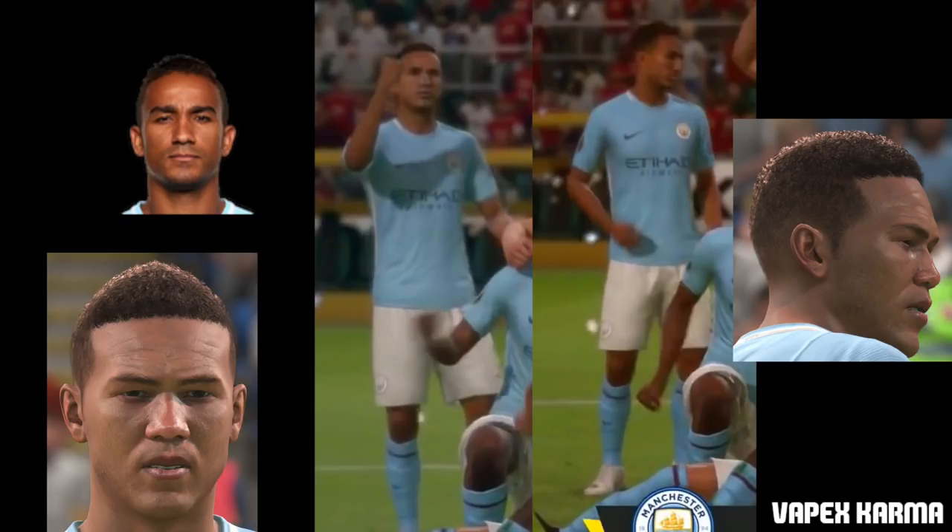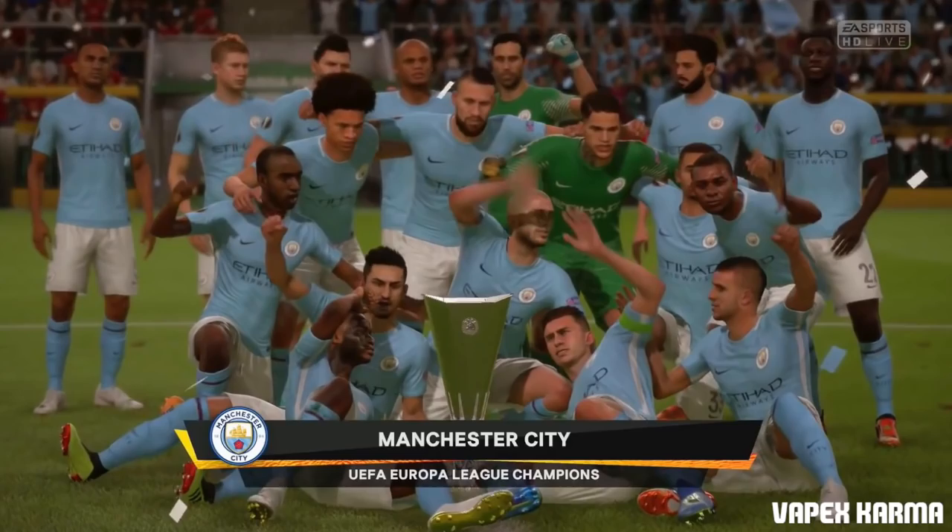Looking at Danilo's first image it does look like the generic face, but taking a look at the side profile I noticed the nose is different and the haircut is a little more shaved in the FIFA 19 image. A few other people have also told me it is a real face. That means most of the Manchester City squad now have real faces in the main team. Although some are still a little bad — like Aguero and Walker — I wish they got updated too; they need an update.